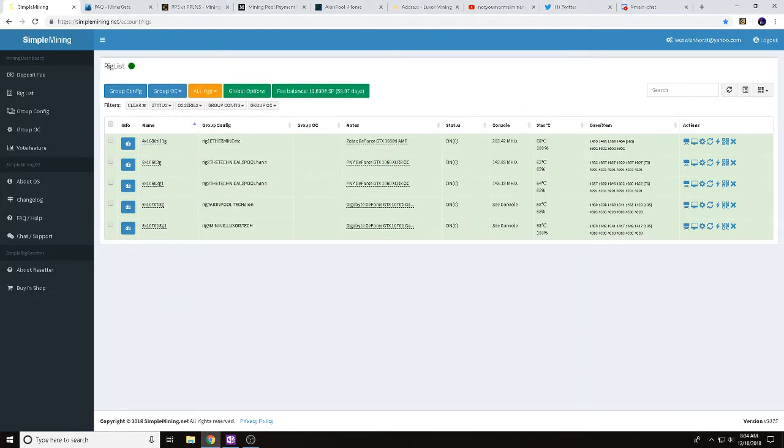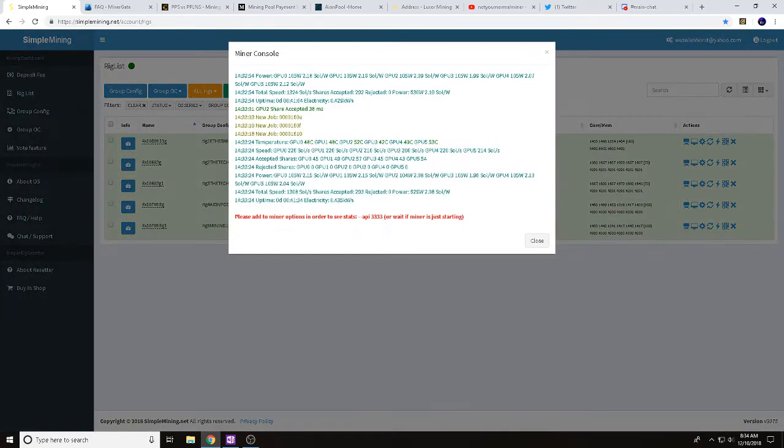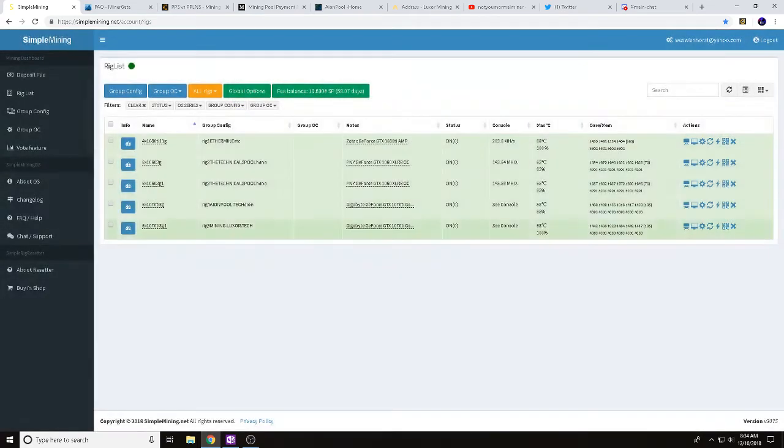We do have our two identical 6x1070Ti rigs hashing away. You can see this rig is hashing at 1305 sols. Our other rig here is hashing at 1308 sols. These are two identical 6x1070Ti rigs — the Gigabyte GeForce GTX 1070Ti rigs.